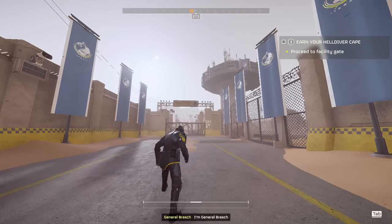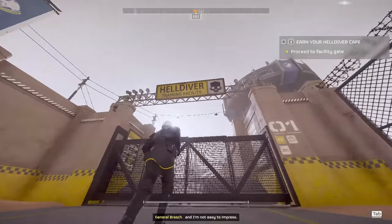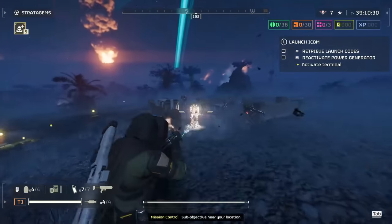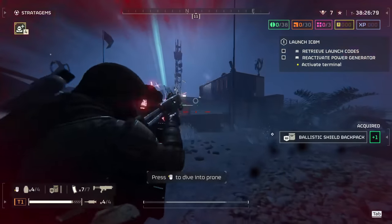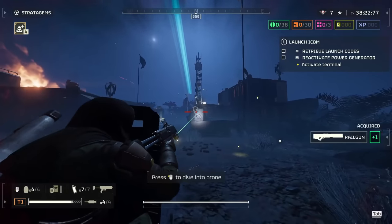Alright recruit, you've finally unlocked the SMG-37 Defender. It's time for your training simulator on how to use this gun effectively to take down the automaton menace and spread democracy across the galaxy. This SMG in tandem with one of your defensive stratagems is one of the best choices for fighting against the automatons. So pick up your Defender and go spread democracy, recruits.